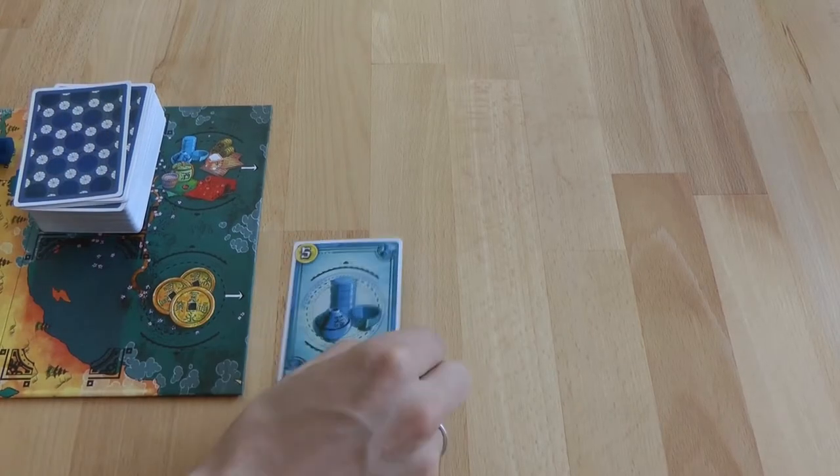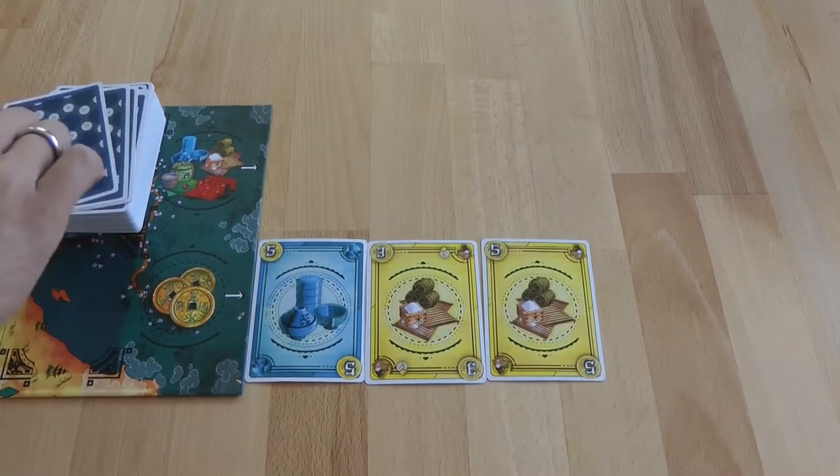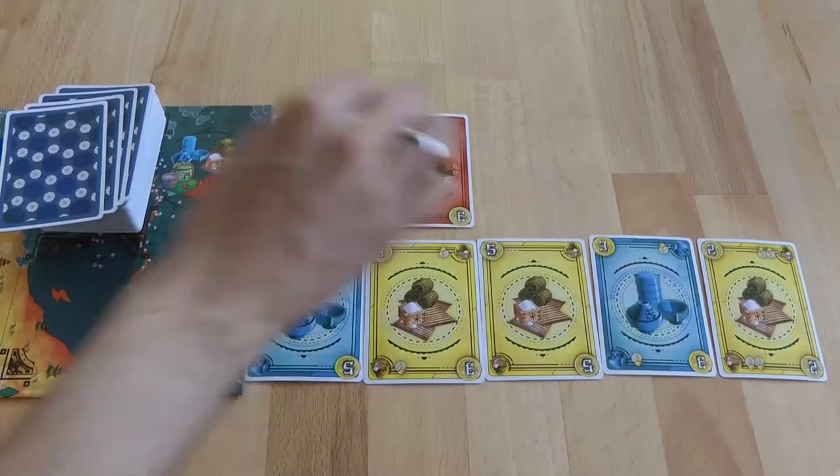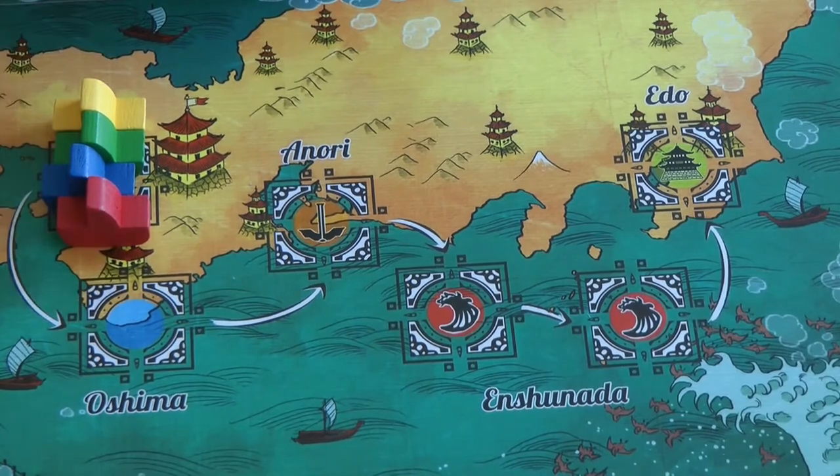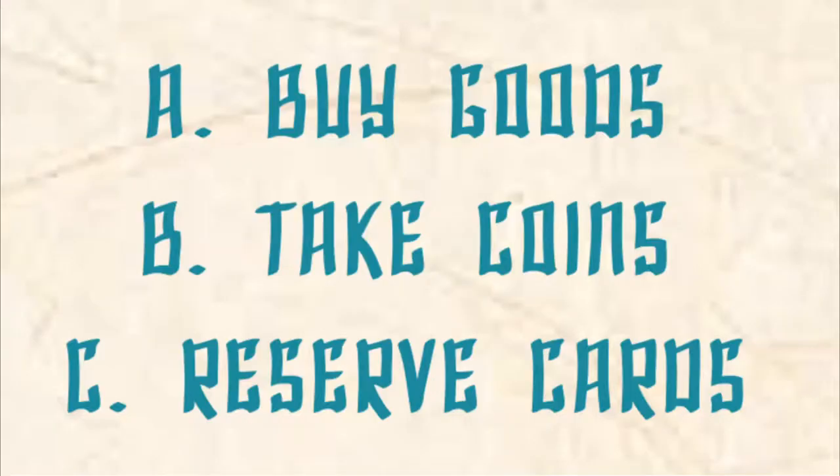Five cards from the draw pile are placed face-up in the market section, and three cards are placed in the farm section. All four boats are placed in Osaka. On a player's turn, they complete one of the three following actions.